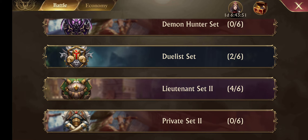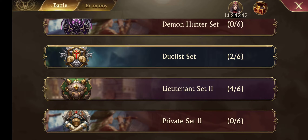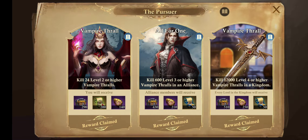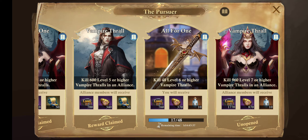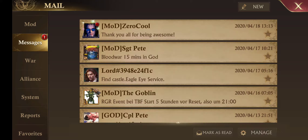You'll see up in the top corner, right here, that you can select on a clock. You click on that and it gives you what that day's events are, so you can do it. Today is Kill 48, level 6 or higher, Vampire Thrall. So, we'll do that real quick.